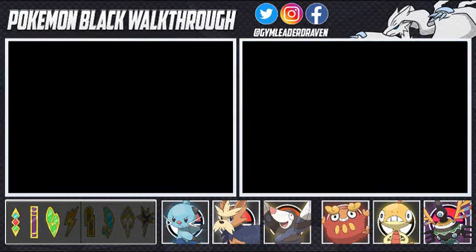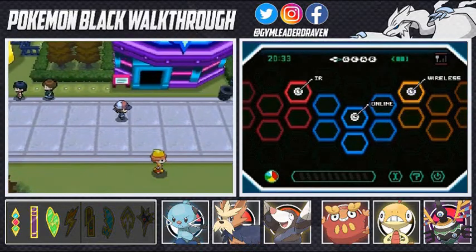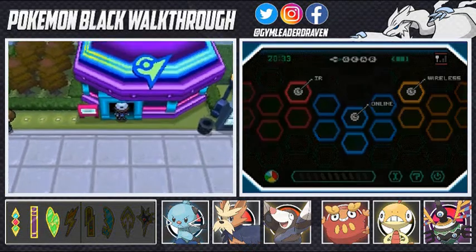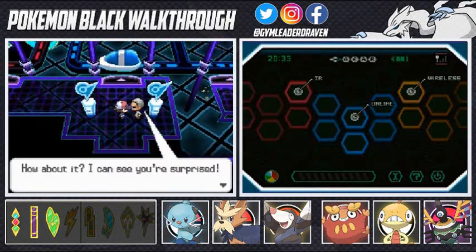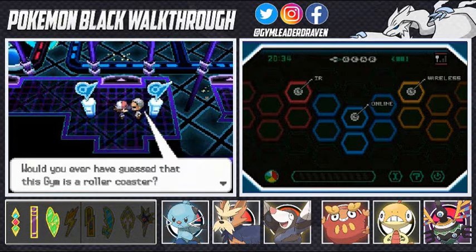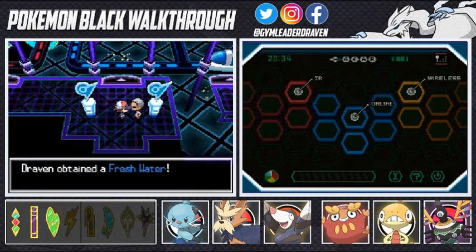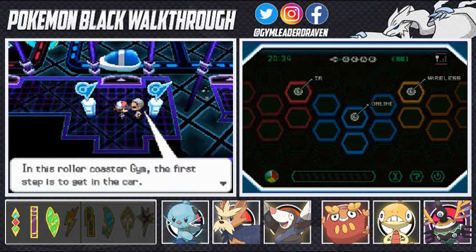Just to throw you for a loop, some of these electric type Pokémon can fly, so Rock Slide could be a very useful attack. Nimbasa City Pokémon Gym Leader Elesa, the Shining Beauty - we'll see how much shining beauty she has. Let's go talk to the guy here - he tells us this gym is a roller coaster, and we get ourselves a Hyper Potion, which is always great.